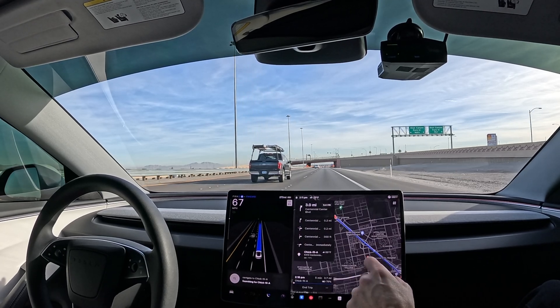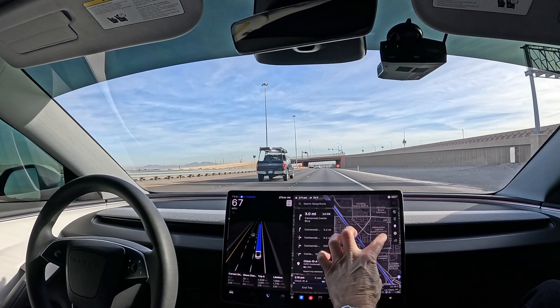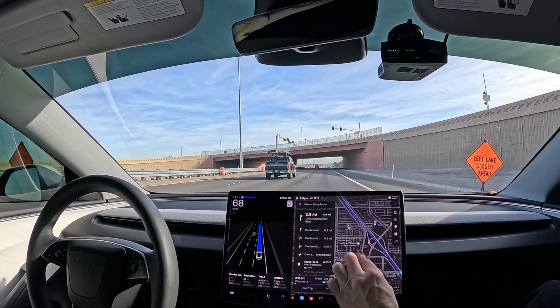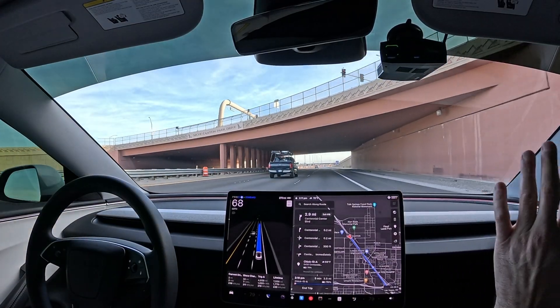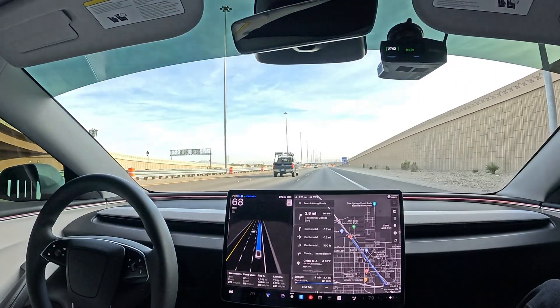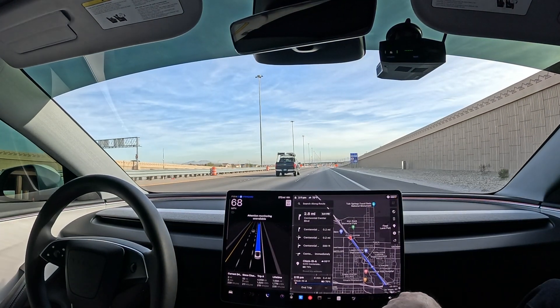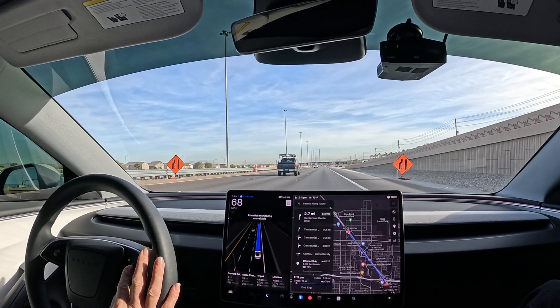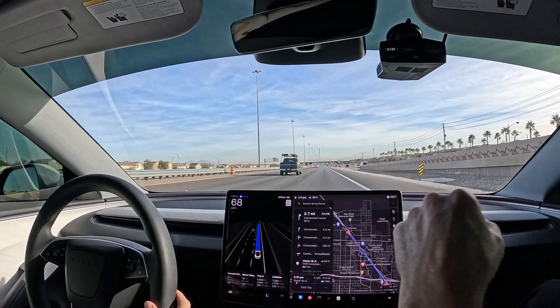I do want to change the route up just a little bit here. Earlier it gave us a route to take the feeder road. Looks like we are on the highway. We're at the end-to-end highway. It has the hurry and standard profiles, and the chill profile. Dropping down to chill mode real quick. We are in standard currently, and right now we're in chill.